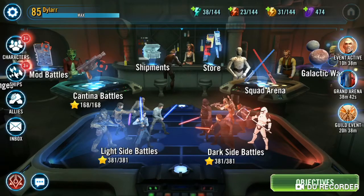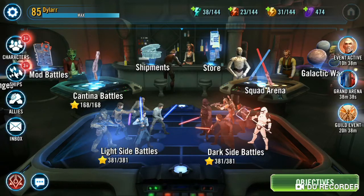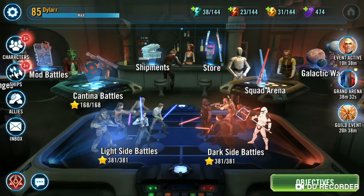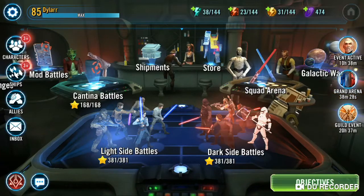I've decided to pick Rey, because I think that's going to be the better ground-based team. There's potential in the First Order — if you have them all reliced up, they're probably going to have better ships, because we know there's going to be a First Order capital ship and a Resistance capital ship coming.